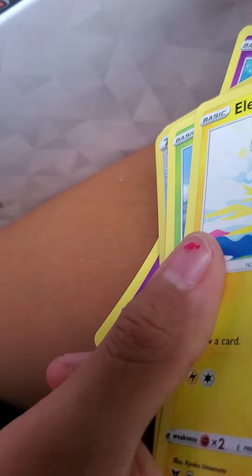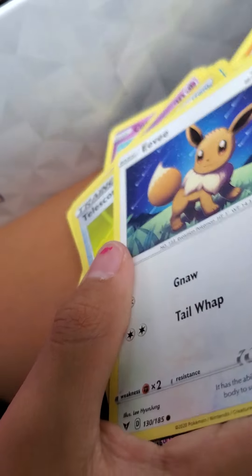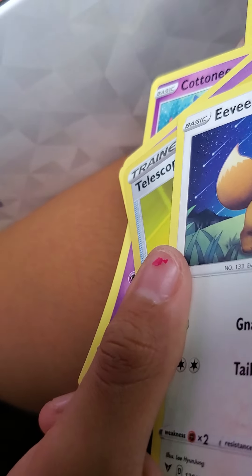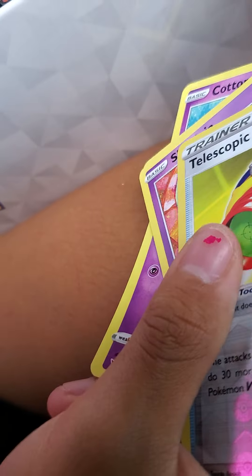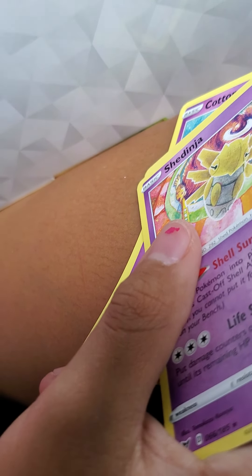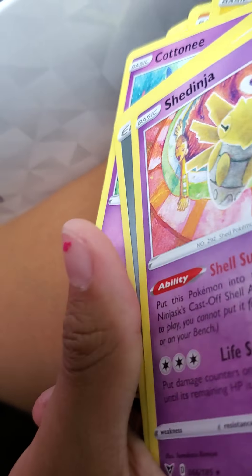Clobbopus. Another Eevee — I have this Eevee but it's a holo, not shiny. We might have hope but it's not after. Telescopic Sight in our holo slot. Well, we didn't get any great pulls — obviously got a Tornadus.